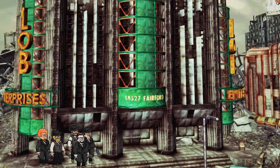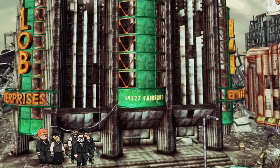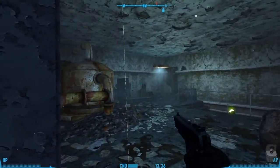LLB Enterprises is raided by federal agents. This building is also in Fallout 3 and contains a Pugilism Illustrated technical information for your character.